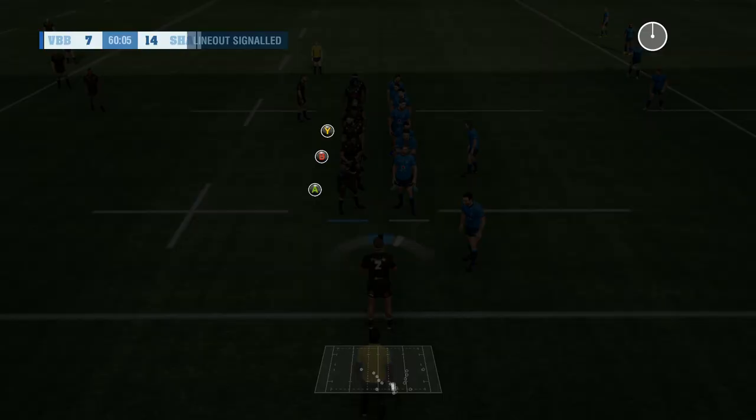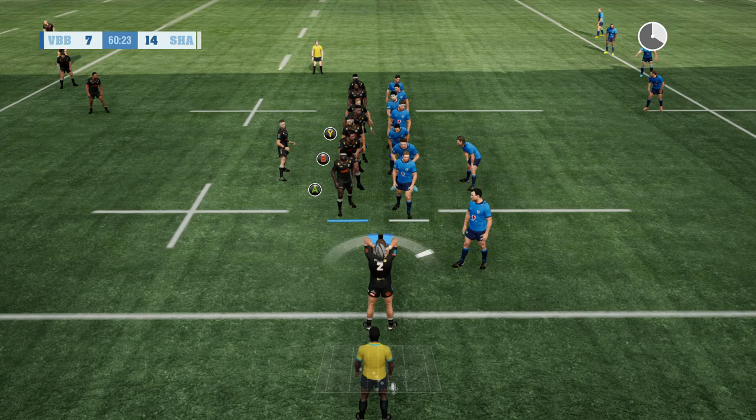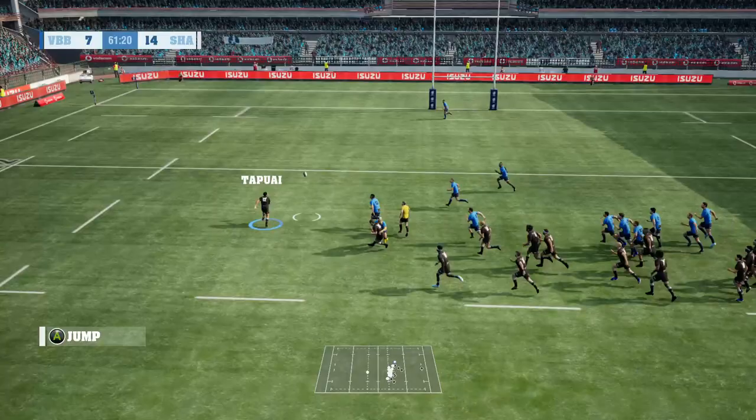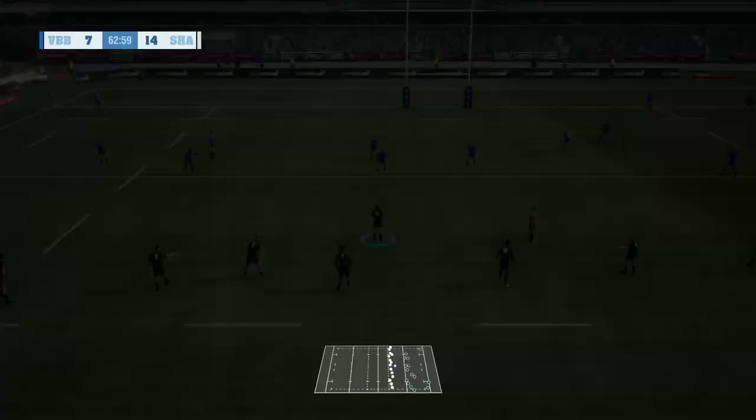The Sharks now have a lineout — can they do something with this? Iran Andrews — Cameron Wright — Abrams out to Fenta, who puts in another little kick. Support not there and it's been turned over by the Bulls. Here comes the counter-attack — Clopper. Bismarck du Plessis spins out of one, can't get past the other one — and holding on from Bismarck du Plessis. It's another penalty to the Sharks, and this time they are going to have a shot at goal, just to increase the lead to 10 points — 17 points to seven with about 16 minutes to play.